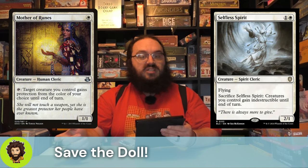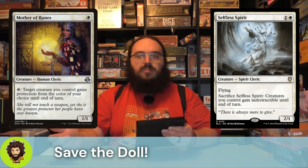Selfless Spirit is a flying 2-1 for two. We could sacrifice them and give all of our creatures indestructible for the turn. Selfless Spirit works particularly well with the Jelly Balloon Man, because we can create a token copy of the Selfless Spirit, immediately sacrifice it after we attack, getting our triggers off, and basically our entire board is safe — you can't do anything about it.